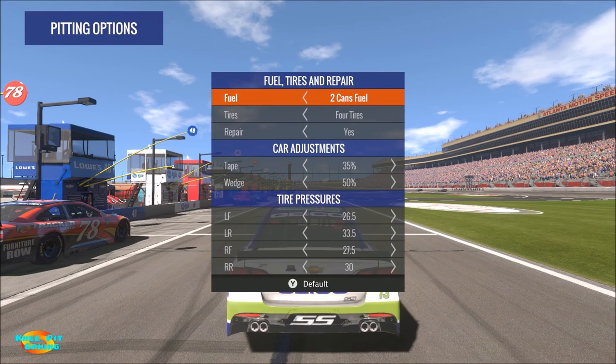Whether it's corner entry, mid-corner, or exit, if you want to make a bigger change, do it with the right side tires. On an oval you're always turning left, so physics pushes most of the weight and force toward the outside — the right side tires. For a small adjustment go to the left front; for a bigger adjustment go to the right front. The same applies at corner exit: bigger change use the right rear, smaller change use the left rear.